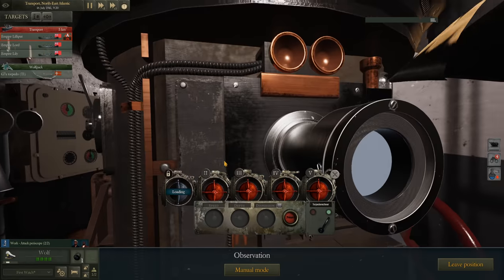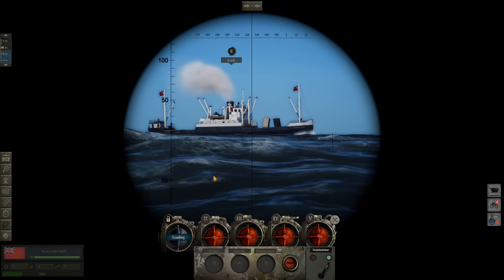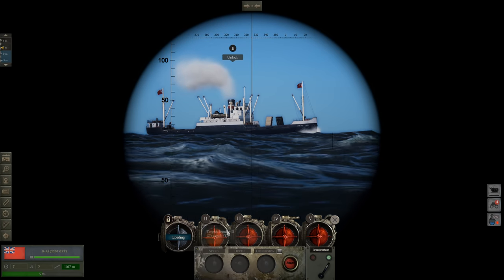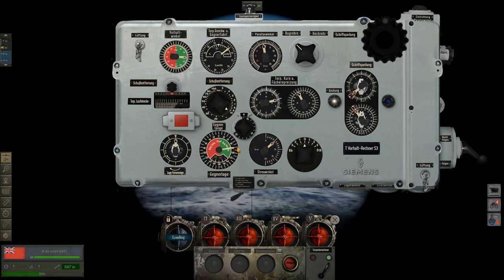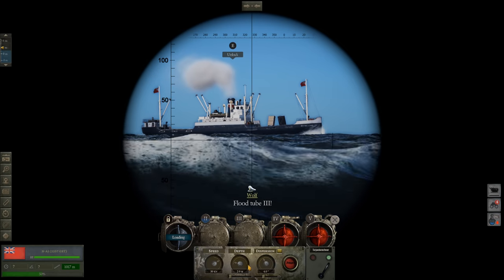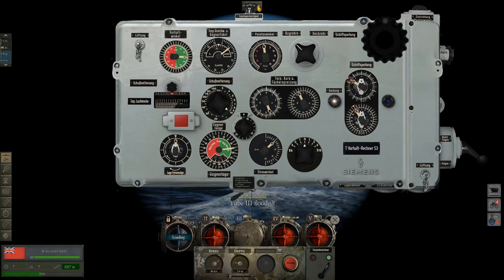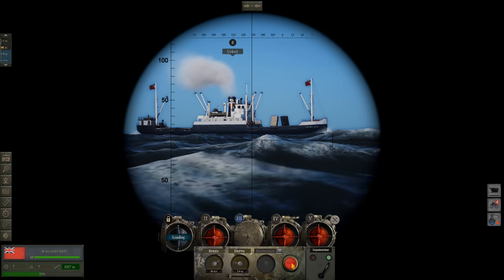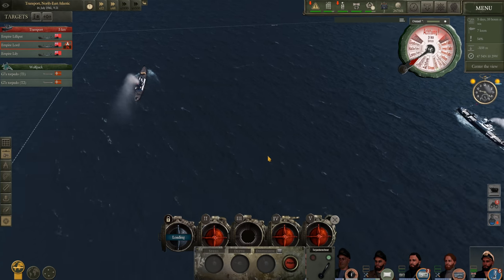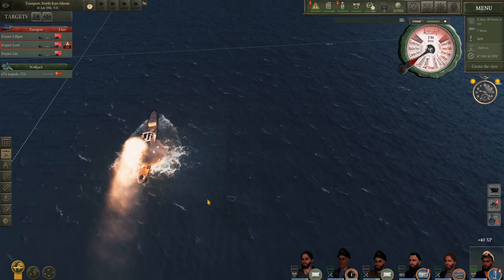Unlock target, next target in line. Range for this one is going to be much closer - one kilometer. Angle on bow 80 degrees. Flood tube 2 - G7E torpedo, speed 30 knots. Tube 3 - los. Tube 1 is heading towards the target, looks like we'll have a hit. Tube 3 is heading towards the target as well - looks like we'll have a hit. Torpedo impact - perfect.